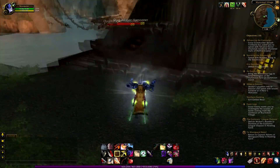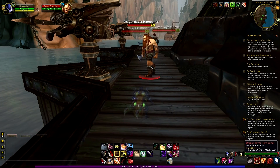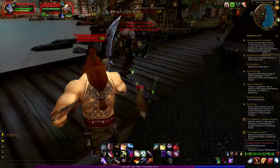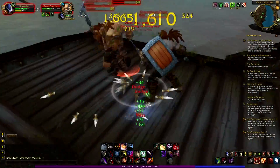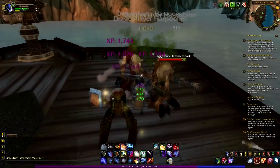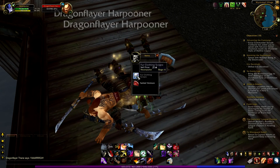Gonna go dismount here and go into this tilt. These are the people I need to kill — Dragonflayer harpooners. I'm gonna go rainbow style and pull a lot of them at the same time. Pulling 4 mobs here, using my evasion ability to be a little safer — because if you're not careful you can die here. And 4 mobs are dead, that was pretty fast.